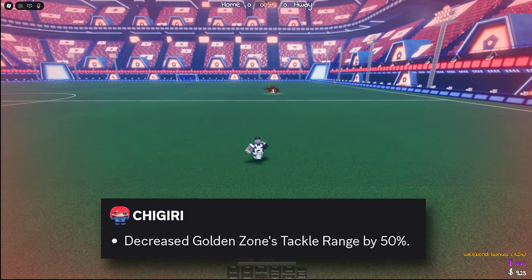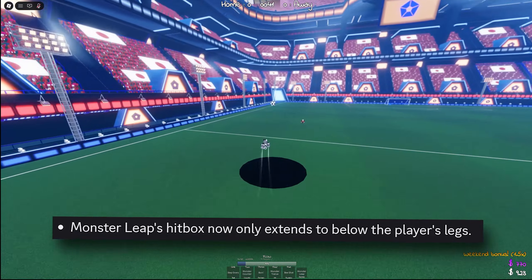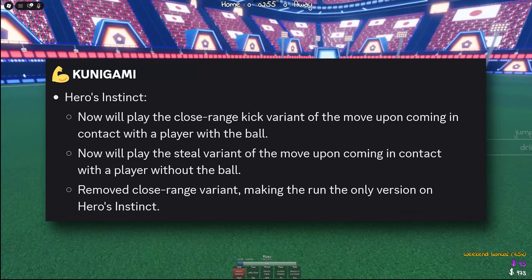Shigiri's Golden Zone tackle range got cut in half. Bachiro's counter distance got reduced from 165 studs to 135 studs. Monster Leap's hitbox for Bachiro now only extends to below the player's legs. And lastly, some Kunigami changes that you can pause the video to read.